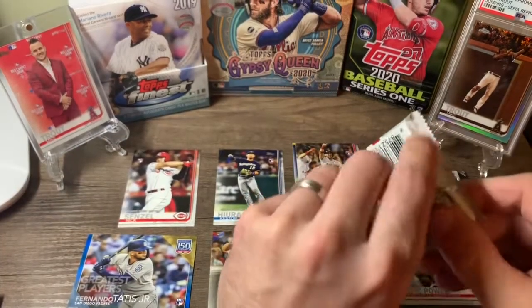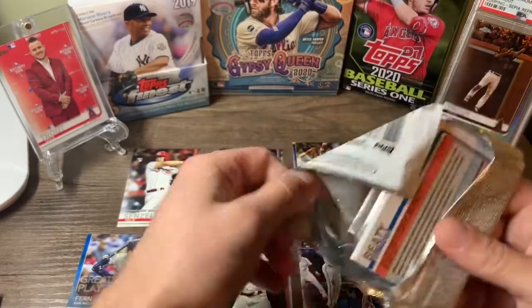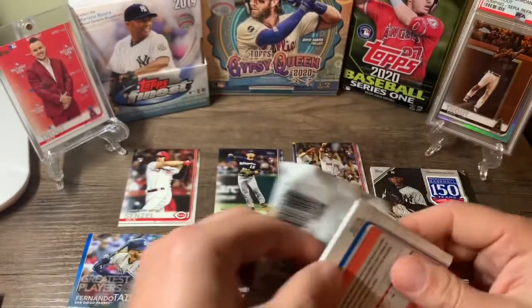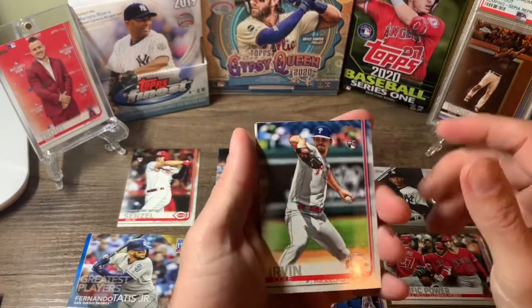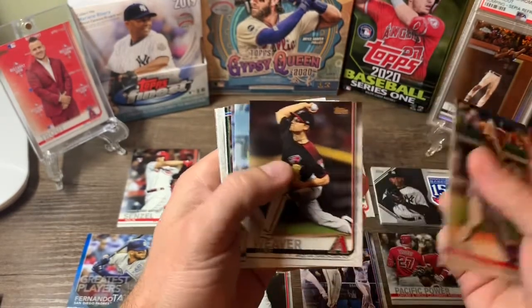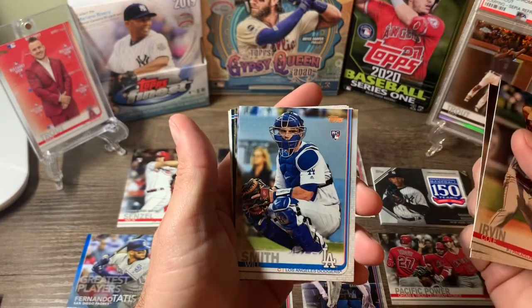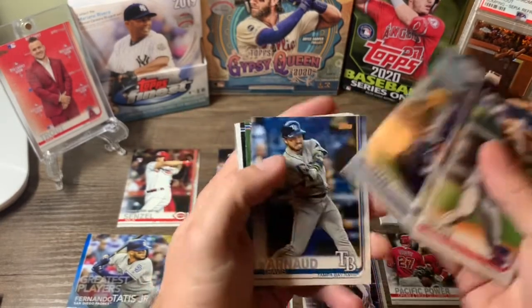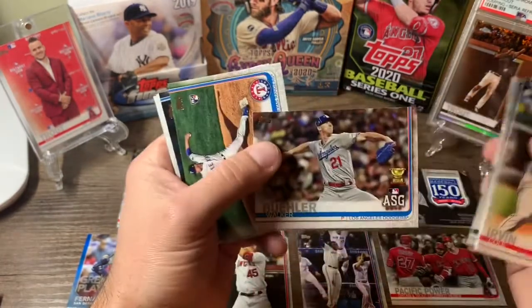I think it was the last one at Target. I had picked it up, so I have to keep my eye open for these. I would imagine the prices are going to go up on the 2019s and 2018s — everything's getting harder to find. Irvin Cole, Will Smith rookie — sharp looking card, I like that. Walker Buehler gold cup.